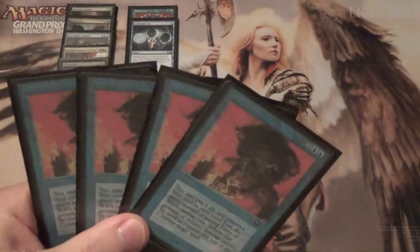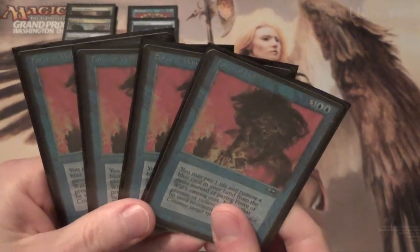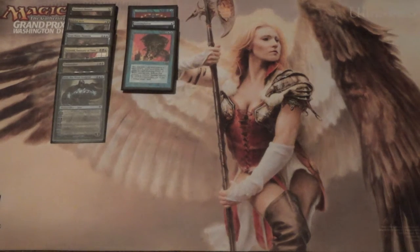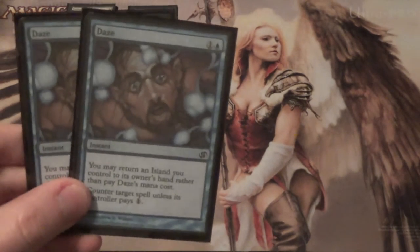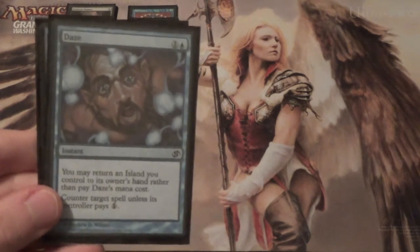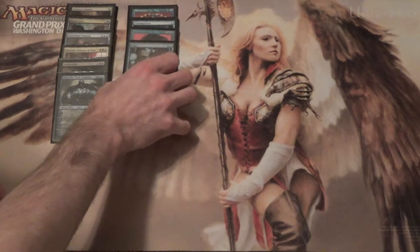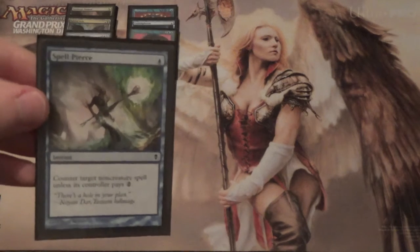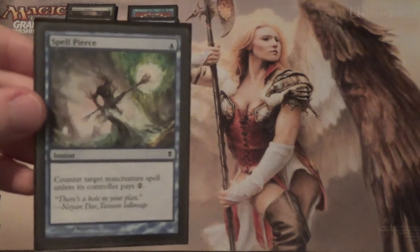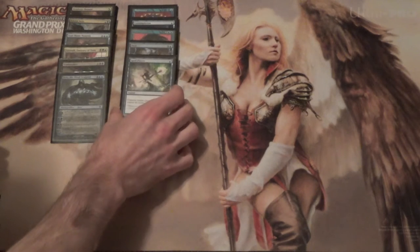Next we have four Force of Will. With this many blue cards we can afford to run it, and we aren't a very fast deck — we fight the unfair decks, so we certainly need it. Beyond that, we have a little bit more free countermagic — two copies of Daze. Return an island you control to your hand to cast it for free. We also run a one-of Spell Pierce. I want to be able to counter artifacts, enchantments, and Planeswalkers more readily later in the game, and Spell Pierce handles that when Daze can't.